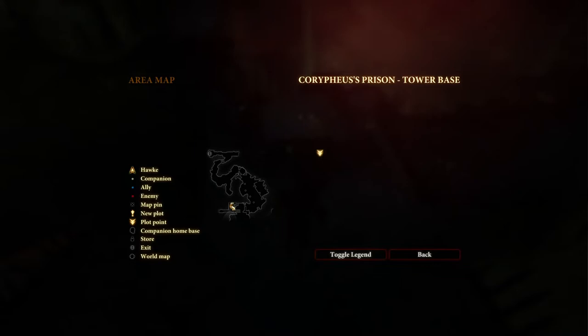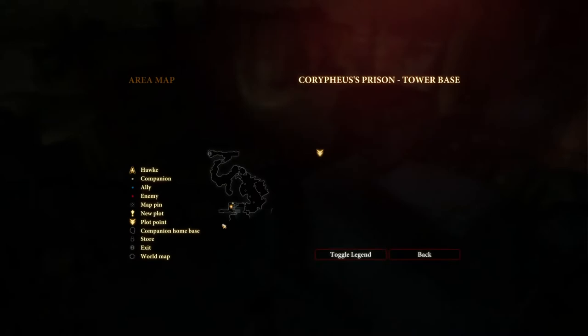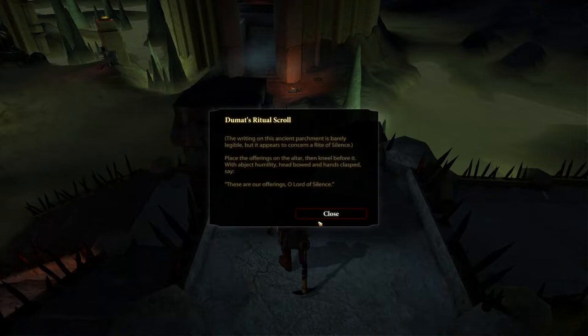For the Altar of Doromath, here is the ritual scroll. You can find it right over here at the tower base. Here it is on the map — you can find it quite easily.